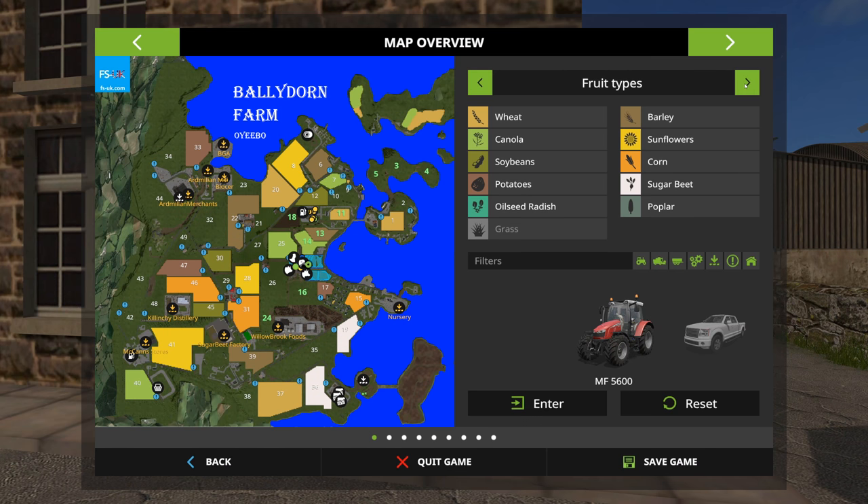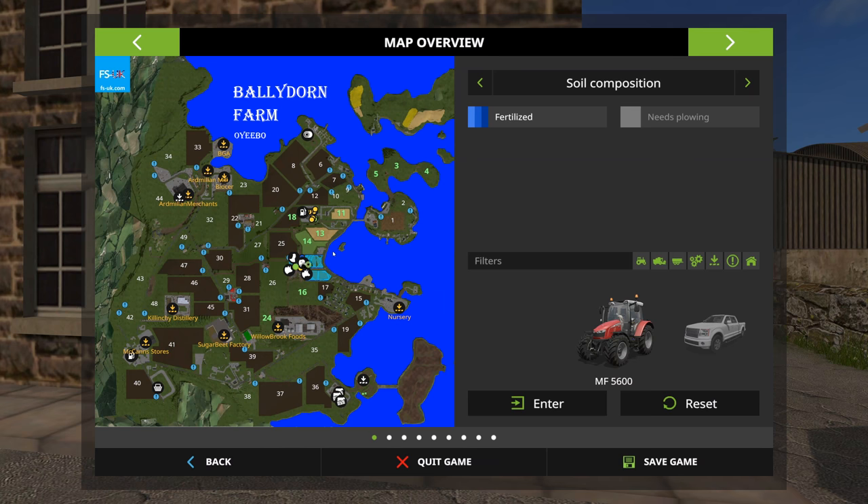In terms of fields I am counting 49 - I don't see a 50th. Standard fruit types, so there's no multi-fruit on this map. In terms of owned fields, we have fields 5, 3, 4, 11, 13, 14, 18, 16, and 24. Fields are various sizes and shapes - not square, but they do have right angles. There are quite a few fields which look like they're devoted to grass.